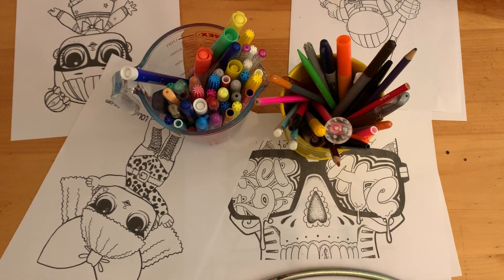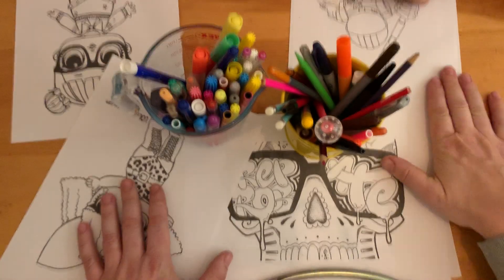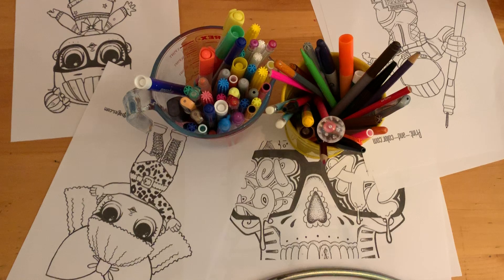I'm here with Micah — wave to the camera, big boy. There he is. Come forward a little bit, about there. Micah is going to explain to us what we're doing while I eat my tea. What are we going to do?